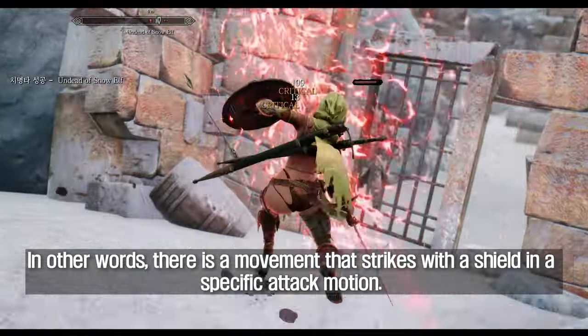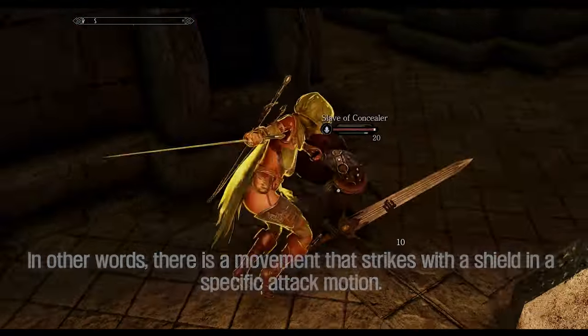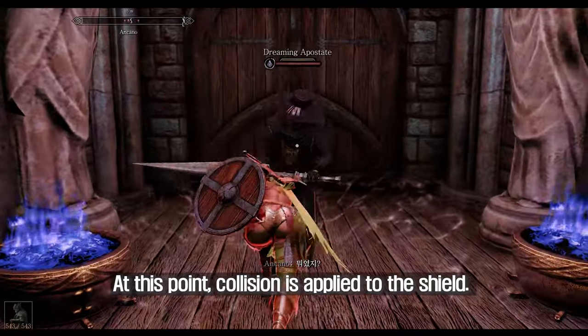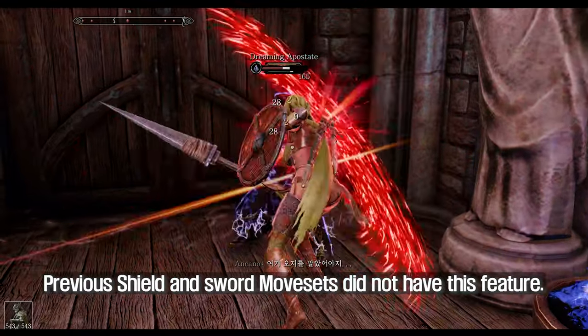In other words, there is a movement that strikes with a shield in a specific attack motion. At this point, collision is applied to the shield. Previous shield and sword movesets did not have this feature.